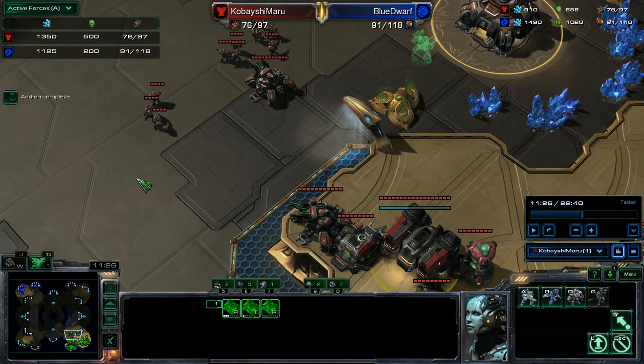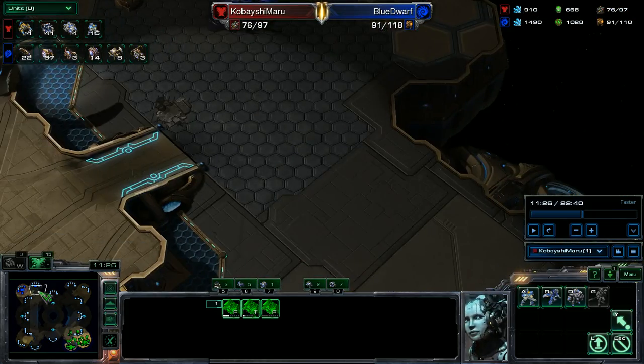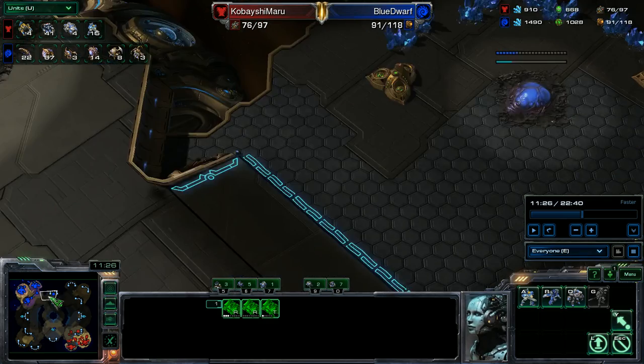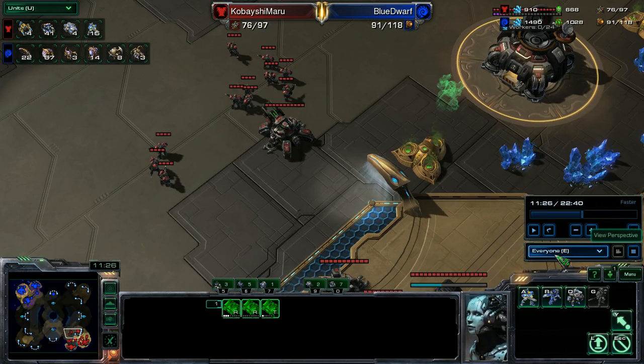Let's pause here and look at the army value — I'm ahead. Let's look at the units: eight roaches. Yeah, I could pretty much stop eight roaches easy with this. So I should feel pretty confident in that regard. He's taking his fourth. I would be able to stop this for a long time, so I really should feel more comfortable — I should take that earlier. Good to note.